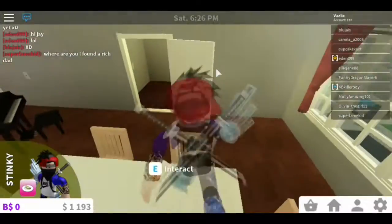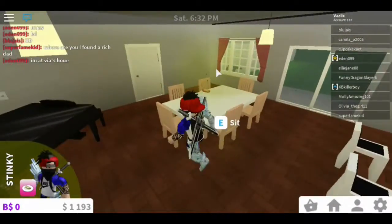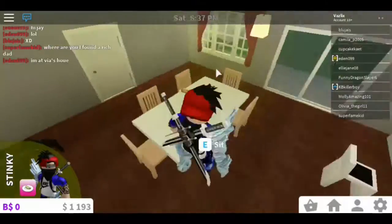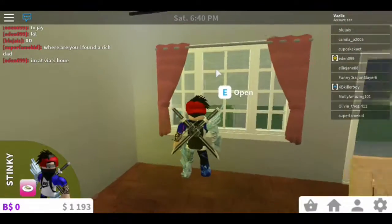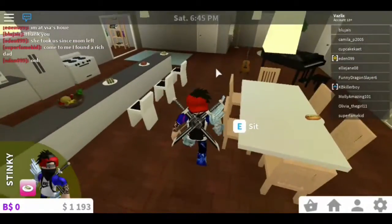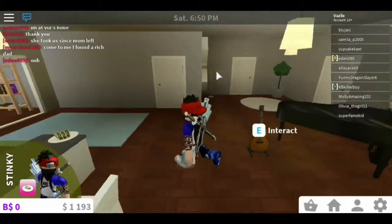Over here is the dining table — it seats six people, though it's usually just me unless I have roommates. There's a window with privacy shutters and a curtain. Over here we have our music area with a piano and a guitar, which is awesome.